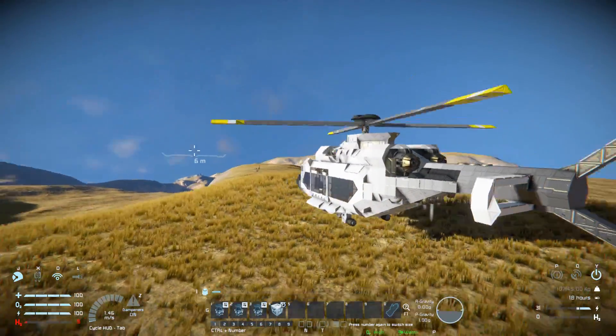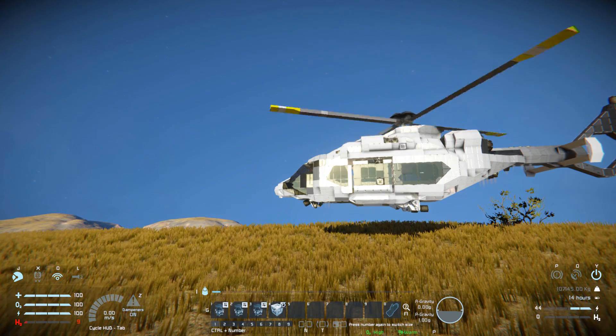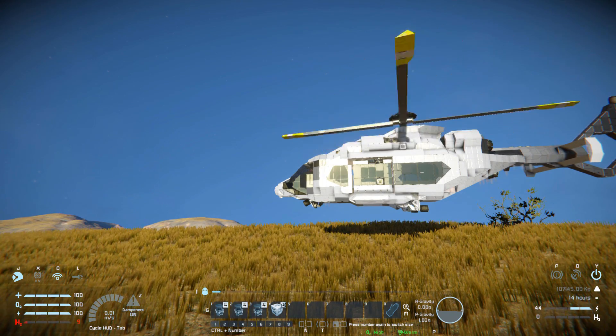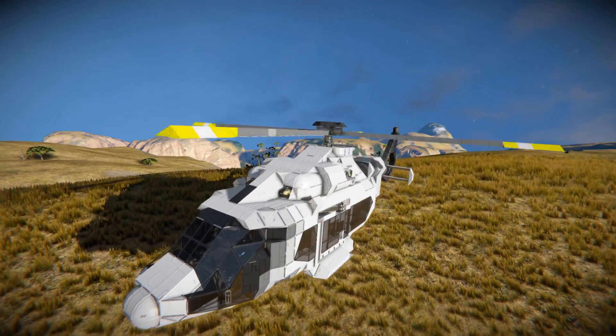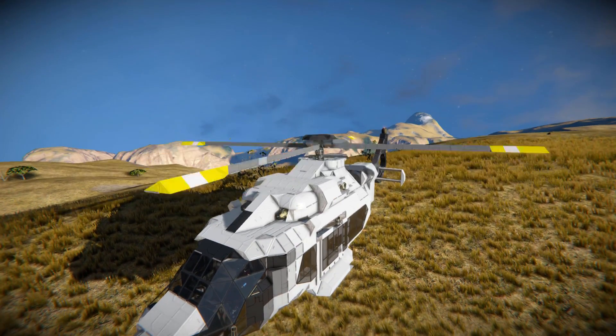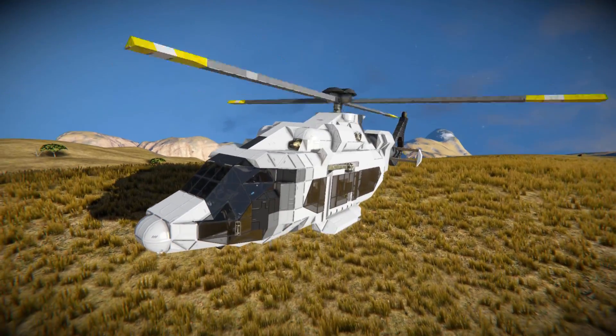Now we can press spacebar to lift up, and pressing number one will fold up the front landing gear a little bit to make it more neat while flying. This is what it looks like while flying — our propeller is spinning around and we're going to have a very smooth flying experience.